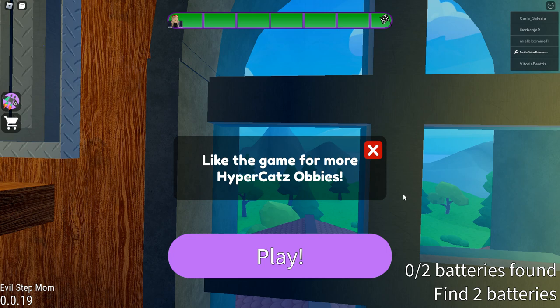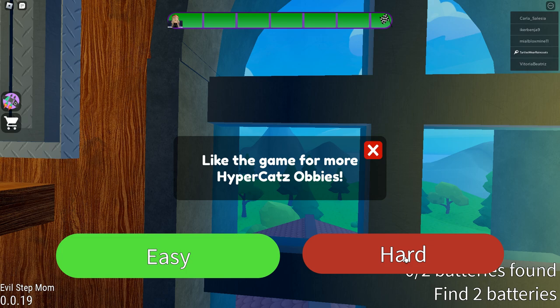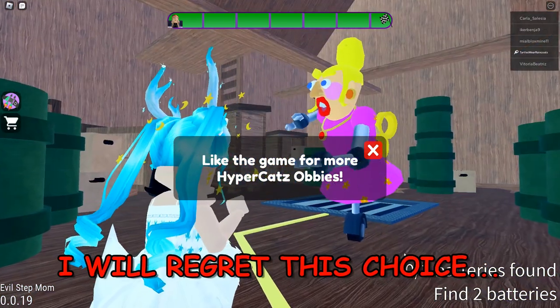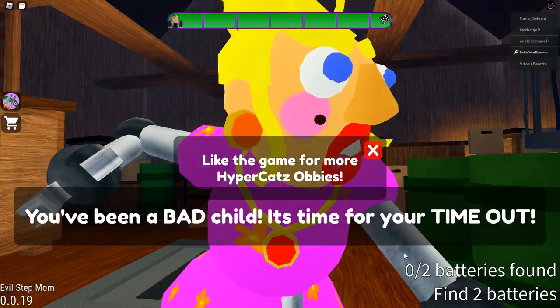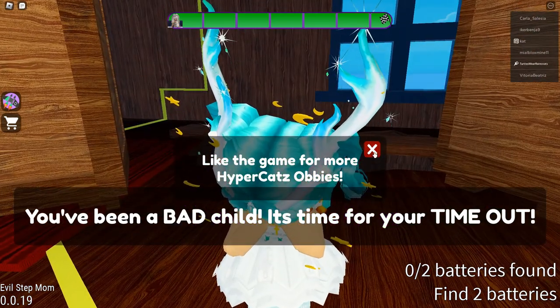Hey guys, welcome to the channel! Today we are playing Roblox Escape the Evil Stepmom Obby. We should go with hard mode, I think. Easy would be way too easy. Okay, oh no, we're in trouble. The stepmom says: 'You've been a bad child, it's time for your time out!'